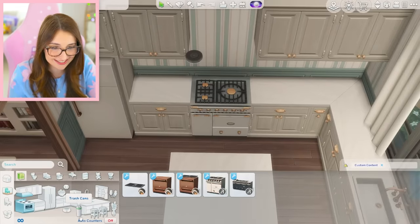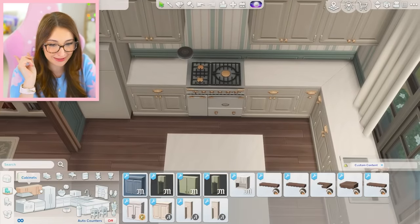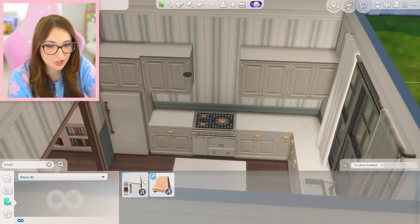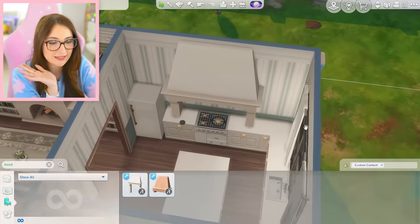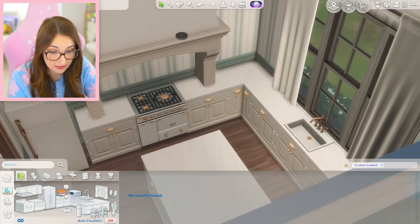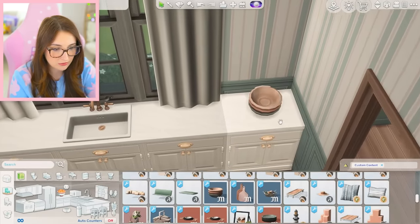We don't have any custom trash cans — hey, you guys can't be mad at me this time, not my fault. There is a stove hood — I can't remember what it's called. Oh my god, there's literally a Chateau one! I guess cabinets are just out of the question because whoa — it would be weird if I didn't use that. Okay, we have like no custom appliances, but we do have some custom decor, which is really nice.